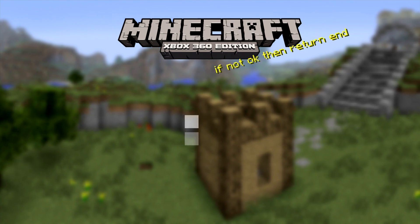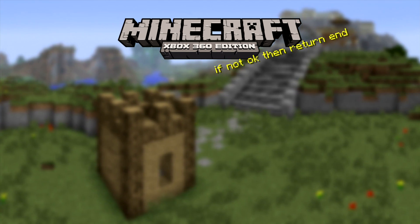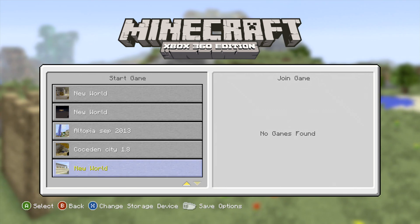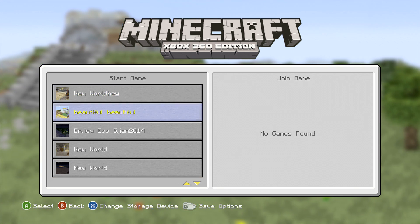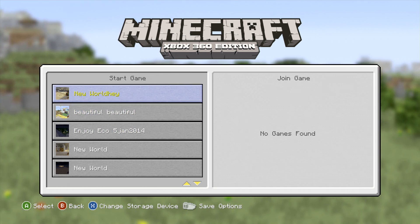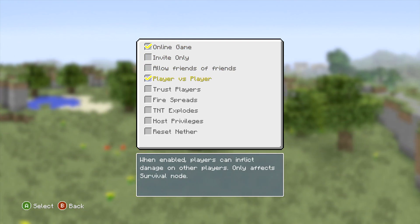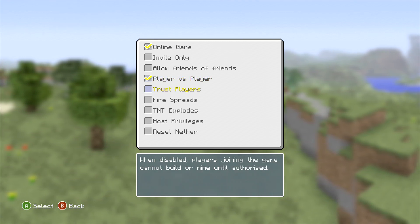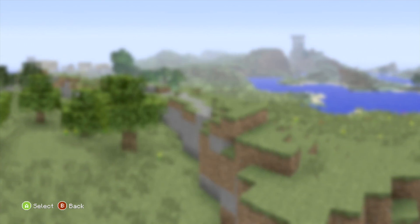So I'll just click on one of my worlds and we'll play it on survival normal. I've got a whole bunch of worlds, both survival and creative. So we'll click on — which one is it? And make it normal. And all set.